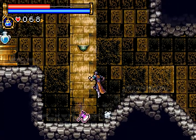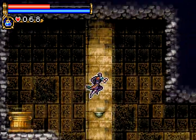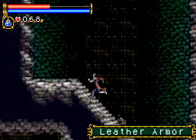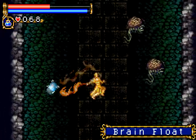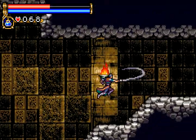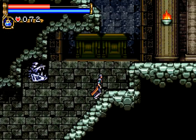There's an axe, I don't want it though. MP Max increase. Sometimes you can whip them and then sometimes they duck enough where you can't. Now these Brain Floats - can't really do anything with them yet. Eventually you can freeze them and use them as platforms to get up there. I'll have to try that later. I'm half dead thanks to those stupid flea men.